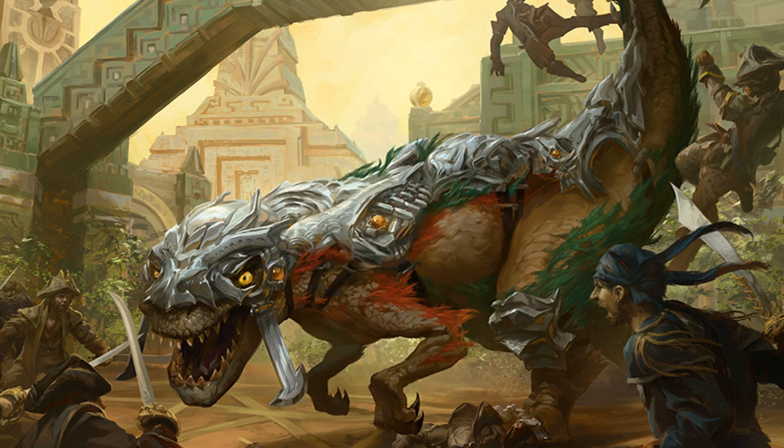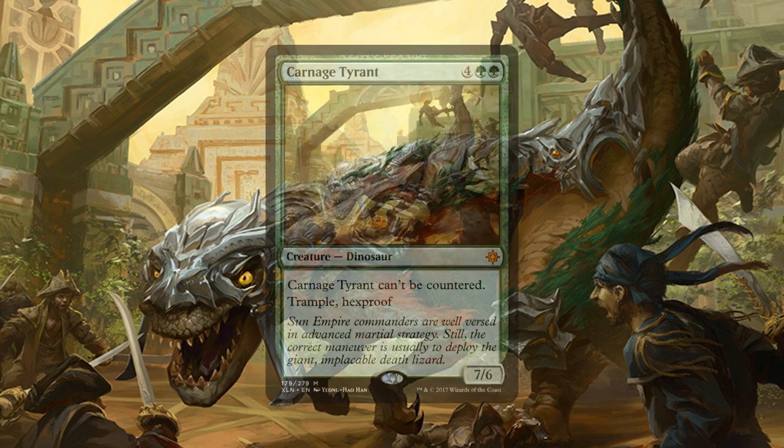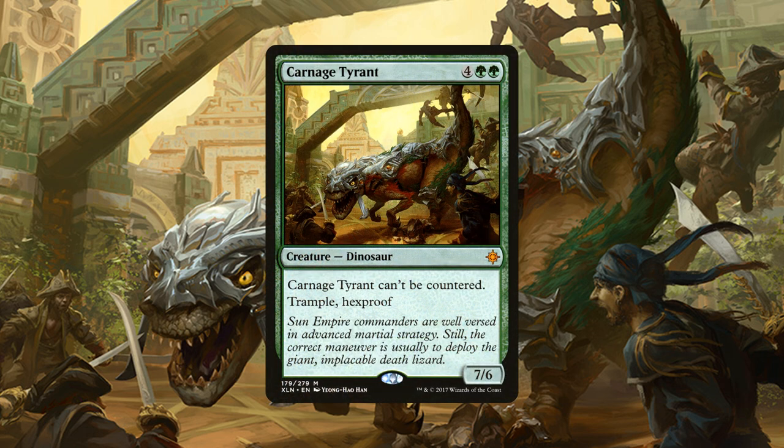And lastly, we have 3 copies of our beater, the Carnage Tyrant, a 7/6 dinosaur for 4 generic and 2 green mana that can't be countered, it has Trample and it has Hexproof.